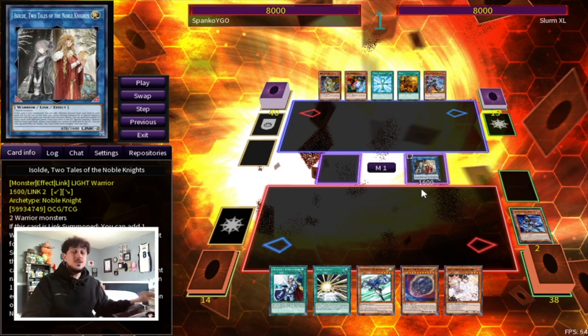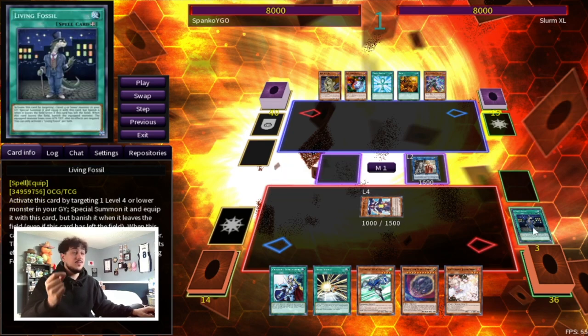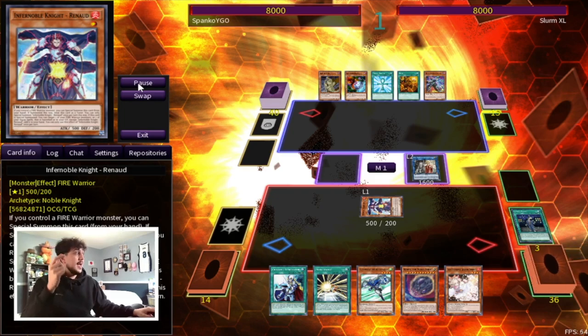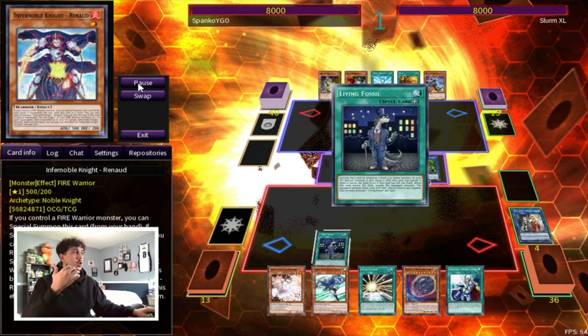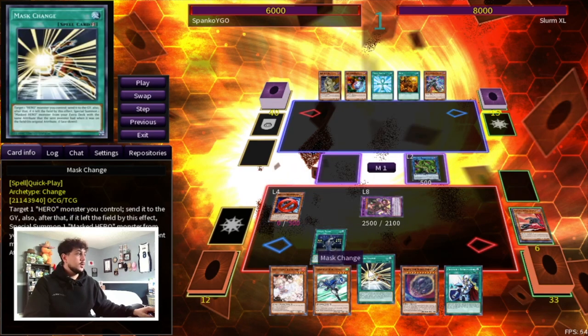Here's where it gets spicy — we go into Isolde, which can search any hero monster for our next turn. We choose to search Stratos for follow-up, which is really important because with Stratos we can continue our combos on the next turn. Another option is Honest Neos, which protects Dark Law and DPE from battle. But since we had no other extenders, we searched Stratos. Then Isolde sends Living Fossil and summons Raynod.